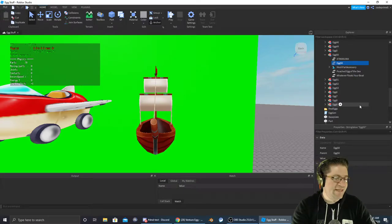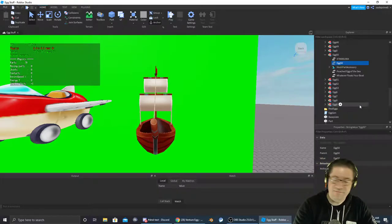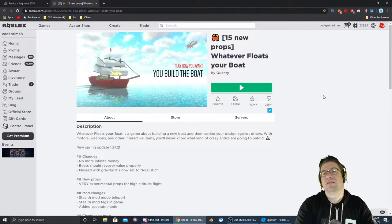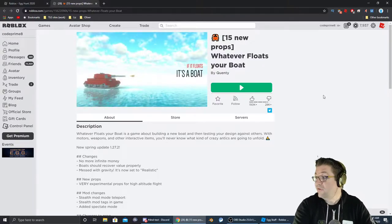Good evening, everyone. My name is Heath Haskins, CodePrimate, and welcome back to another Easter Egg Hunt 2020. We are going after egg number 50, which is the poached egg of the sea — whatever floats your boat. The icon for the game looks just like this, and as always, there's a link to the game down in the description below. Let's get in there and get that egg.